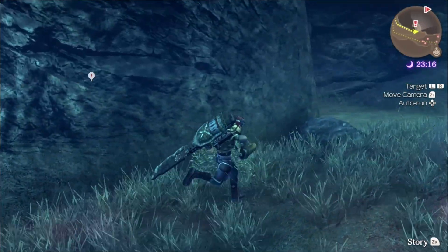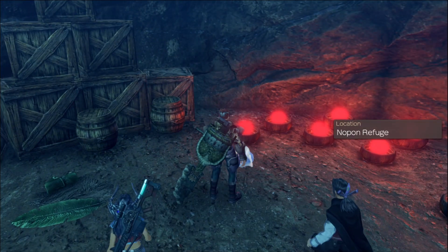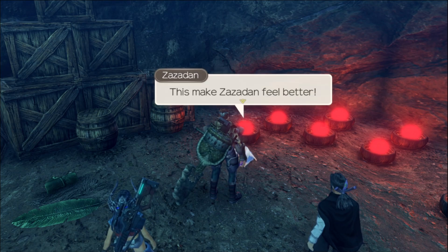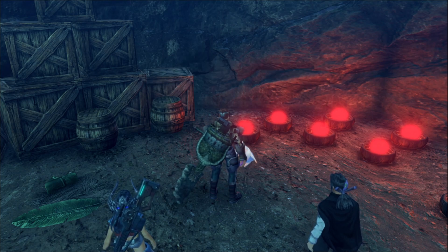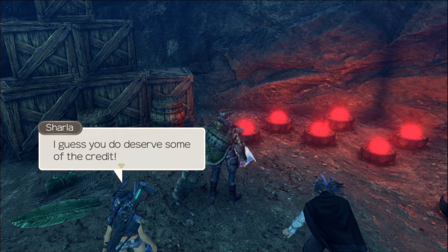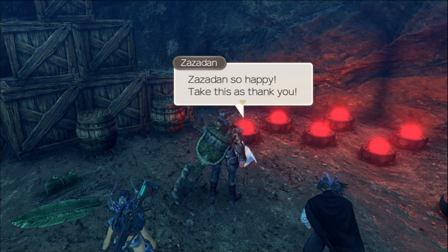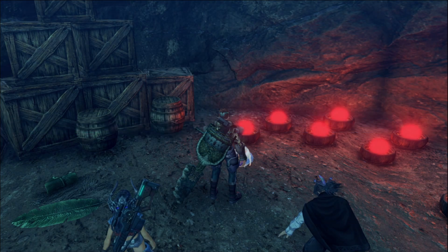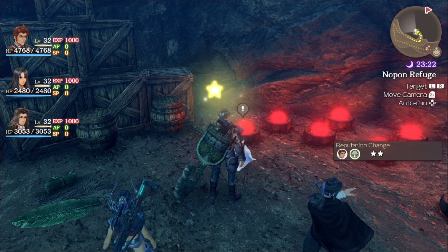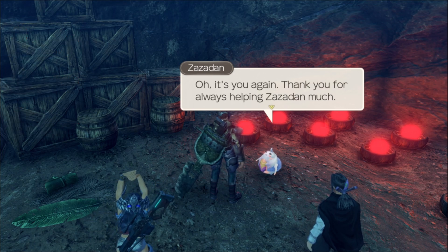Alright, let's go talk to Zazadan, buddy old pal. I got your potion. You found it! This makes Zazadan feel better, Zazadan have no more bad feeling. You're looking very pleased with yourself — I guess you do deserve some of the credit. Cheers, Sharla. Zazadan's so happy — take this as a thank you: Sweat Boots and Aether-up gem. That actually is kind of good. Bro's got a million quests for us.